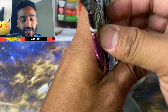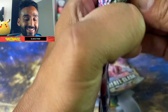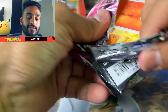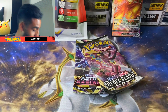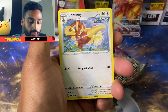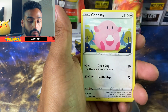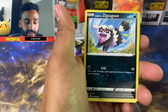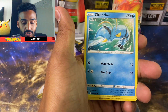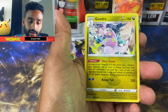Next we got Fusion Strike. Let's see if we got a Gengar in store for us. I think I opened this upside down. We got a Lightning Energy, Skater's Park, Lopunny, Barracuda, Vulpix, Chansey, Zigzagoon, Mankey, Plucher, Sandshrew, and a Gudra.